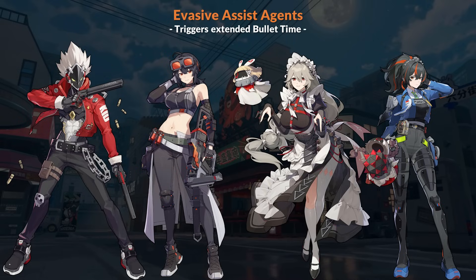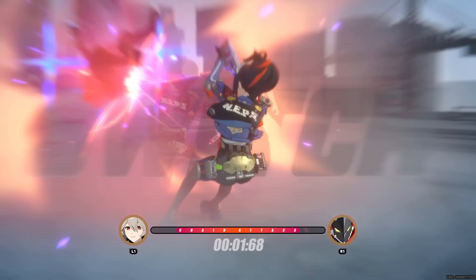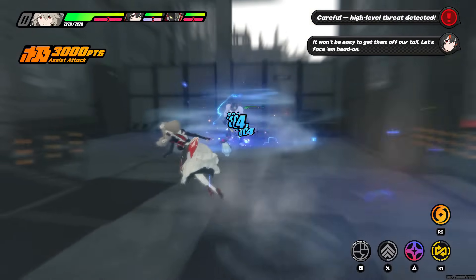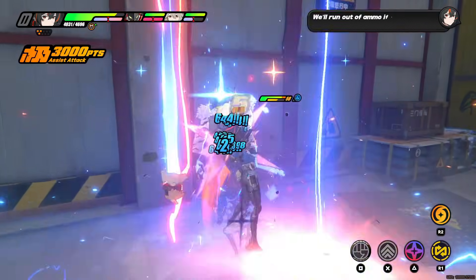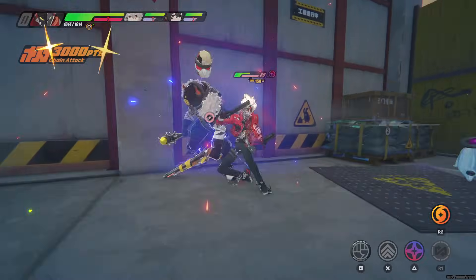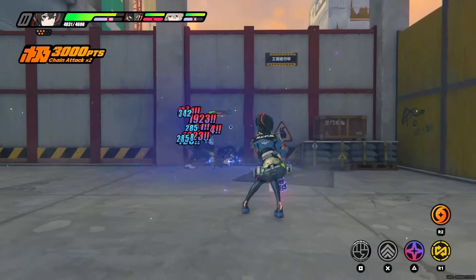Let's talk about the evasive assist agents. There are 4 currently: Billy, Grace, Rena, and Zhiyuan. Since evasive assist is just a dodge, you do not inflict extra daze since you aren't parrying the enemy, and you also do not interrupt attack chains. Instead, these agents can use the longer bullet time to reposition. Another benefit is that evasive assist only costs 1 assist point against big boss attacks. If you run a team with evasive dodge agents and defensive stronger parry agents, you may notice you don't immediately run out of points — a possible team building consideration.